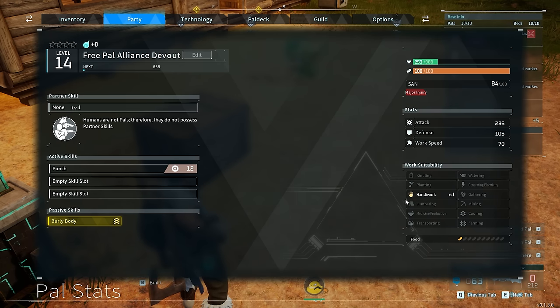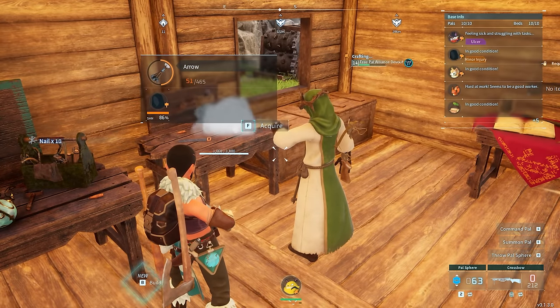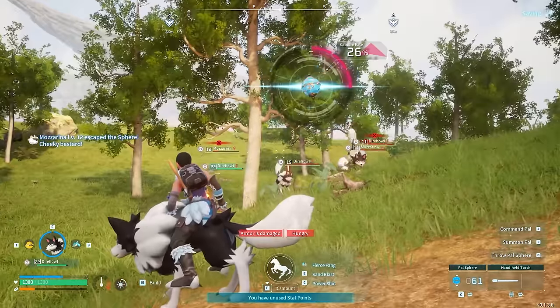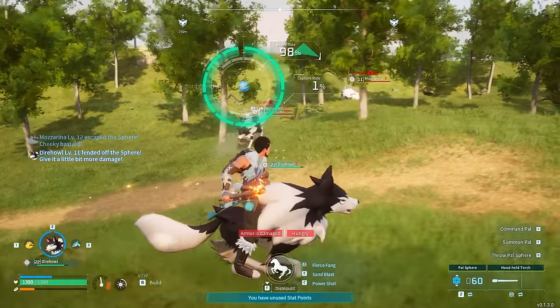If someone can let me know in the comments if it's possible to breed humans — if it is, I will absolutely make a video to see if we can breed the ultimate Pal Alliance NPC. They don't really come with a whole lot of skills — he had Burly Body for increased defense and one skill in handiwork. As punishment I got him to make some arrows, and there was quite the amount. He was now part of the GamerGar tribe.